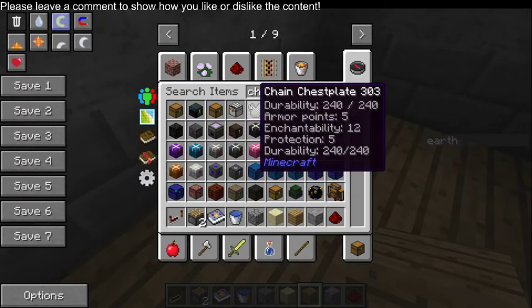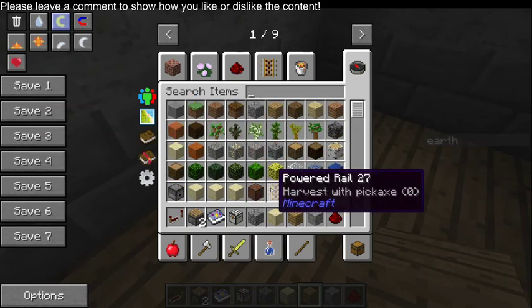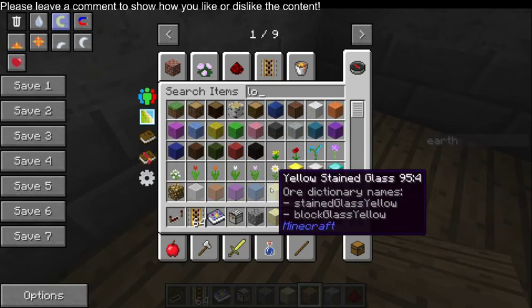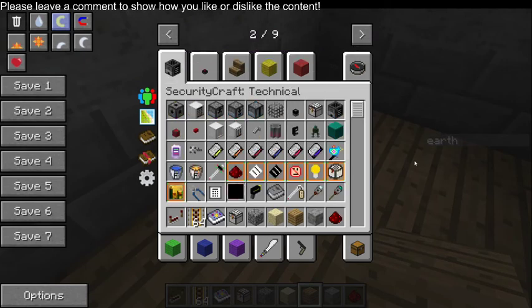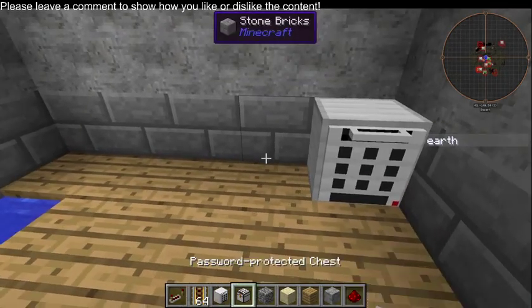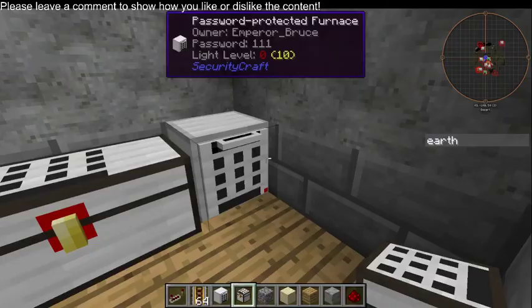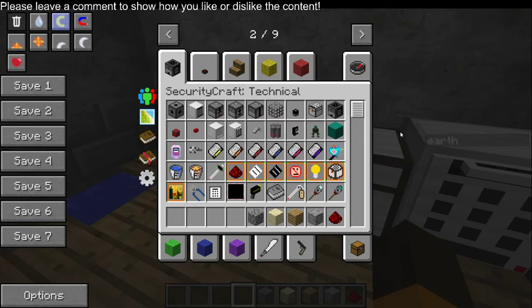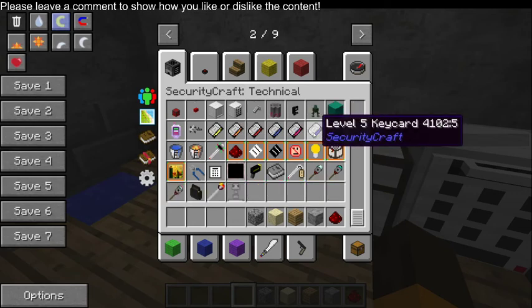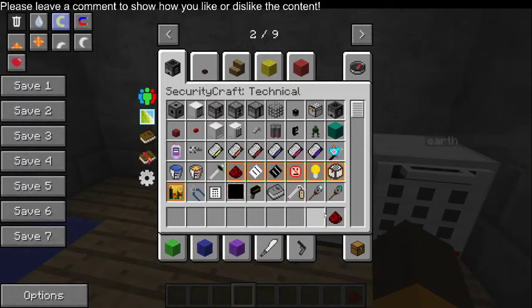Now what I recommend you have is a password-protected chest. And let's get a locked furnace from SecurityCraft — a password-protected furnace. All you need is a furnace to put a code on it, and the code is going to be 111. One reason why you need a password-protected furnace is the simple reason that you're going to be cooking a lot during the apocalypse because you have to recover. But once someone breaks into your base, you want everything to be protected. And the only way these can be destroyed is a few different ways.